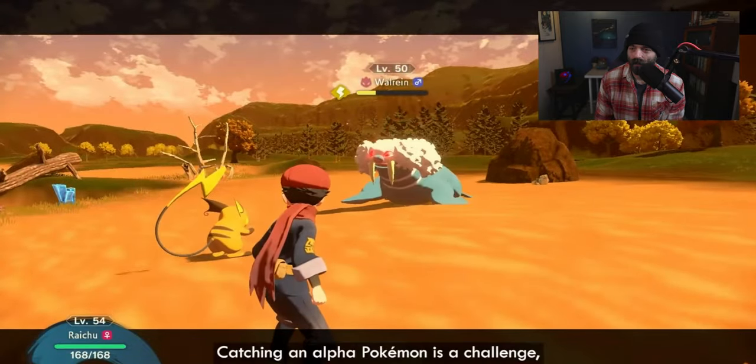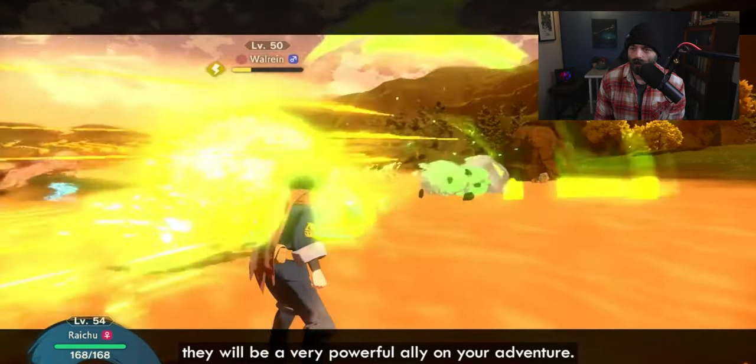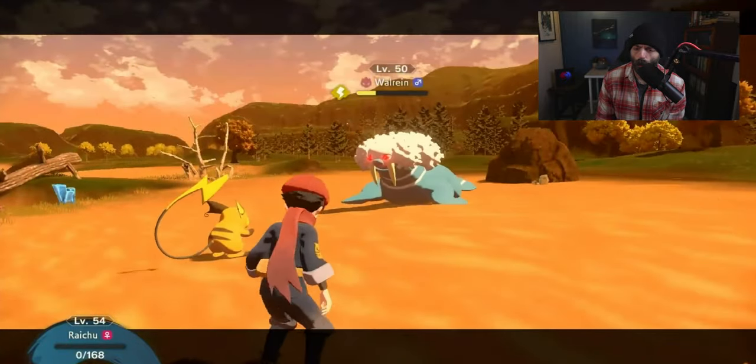Catching an Alpha Pokemon is a challenge, but if you manage it they will be a very powerful ally in your adventure. Use agile style Thunder Wave to paralyze your opponent, delaying their turns and making them easier to catch. Strategies like this are key to defeating Alpha Pokemon.